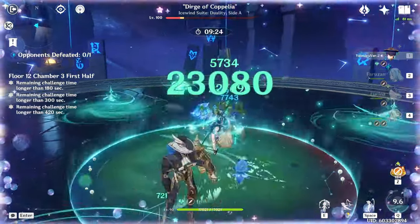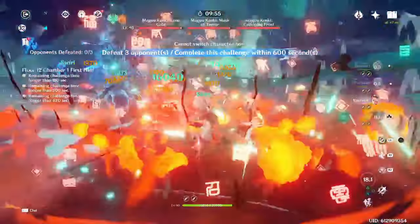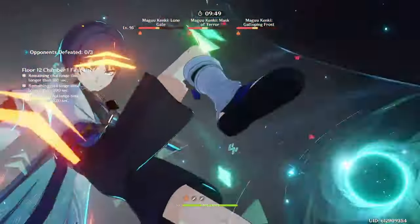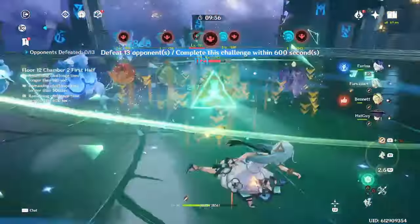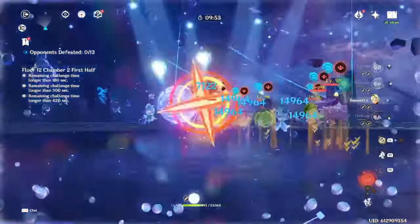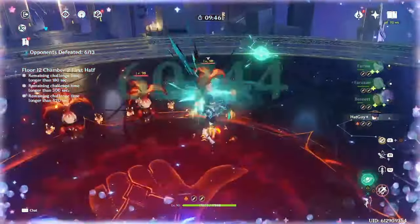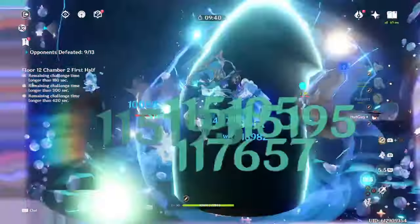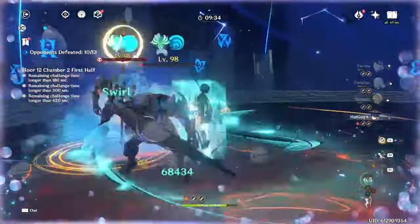Going back to Farina — if you pick up a C0 Farina for Wanderer, it's important to keep in mind that while she is the highest damaging option on paper, her buff is backloaded and she takes a bit of field time as well. One of Wanderer's biggest strengths is his short rotation time and fast setups, so sometimes other units will be similar if not better than Farina in practice, despite having lower output on paper. If you pick up Farina's C1 to C2, this is mostly no longer an issue since her buff is way larger and more front-loaded. So if you are going to pull Farina specifically for Wanderer, I would suggest aiming for at least C1 if you can afford it — but don't think that you need Farina for Wanderer, you don't.